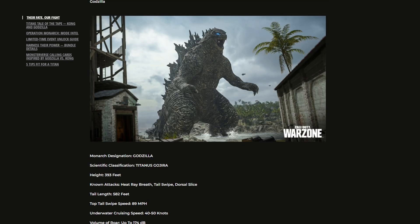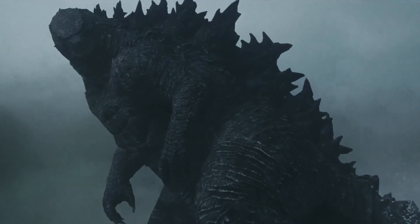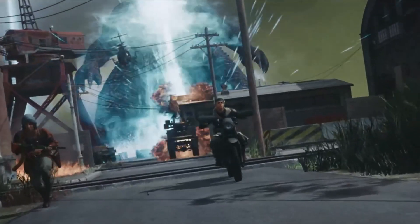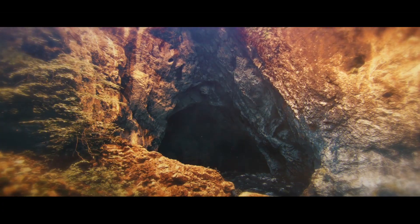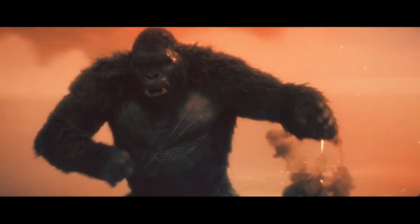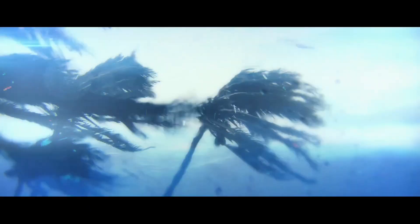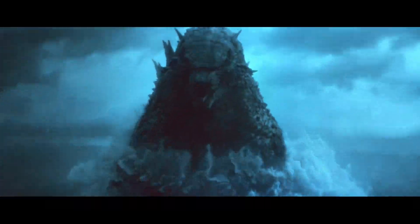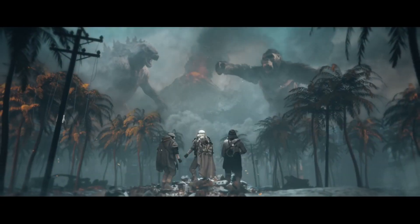For the Monarch designation, Godzilla's scientific classification is Titanus Gojira. His height is 393 feet. His attacks are a heat ray breath, tail swipe, and dorsal slice. His tail length is 582 feet. His top tail swipe speed is 89 miles per hour. His underwater cruising speed is 40 to 50 knots. His volume of roar is up to 174 decibels. He has a blood volume of 530,000 gallons. His tensile strength of bone is 3,000 megapascals. His heat ray energy yield is 315 trillion joules. The king of monsters has risen from the darkest depths of the ocean to unleash his devastating breath and thunderous roar.